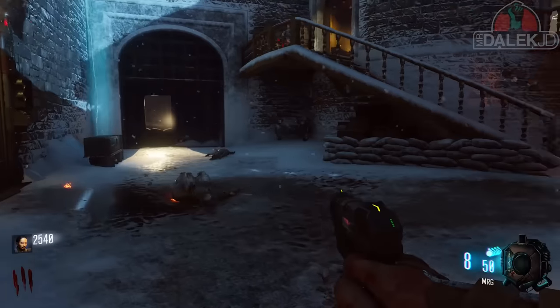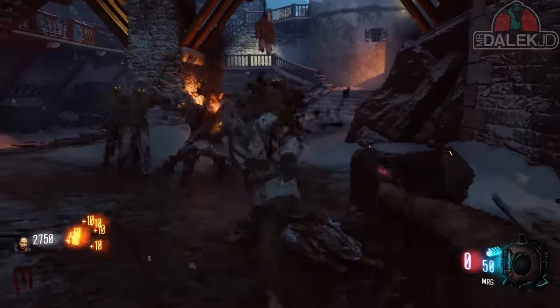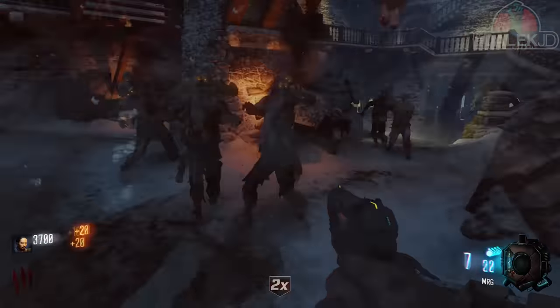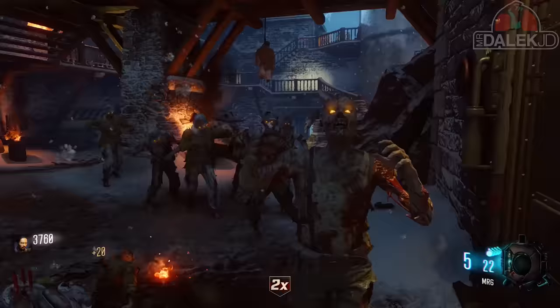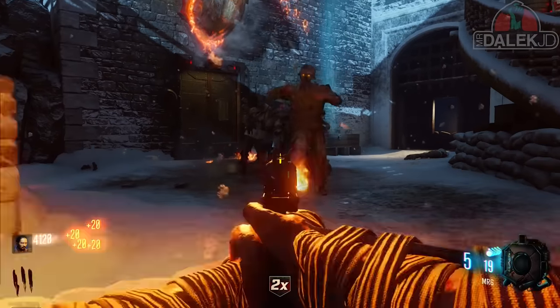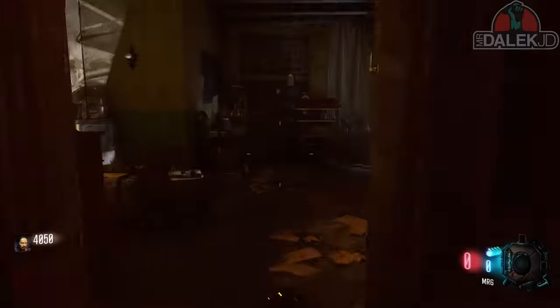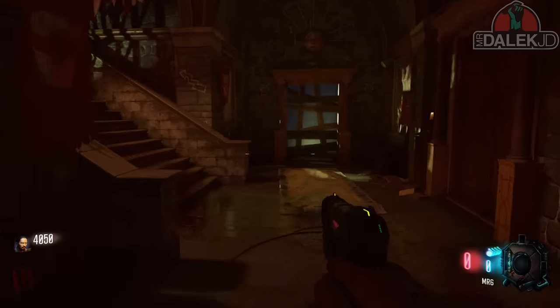Now to move from this first dragon head to the power, you need around about 2,750 points exactly. I got extremely lucky with my double points and max ammos here, so I had around about 5,000 points which gave me a ton of points to work with. You want to open up the power switch and then this can be done with whatever you prefer.